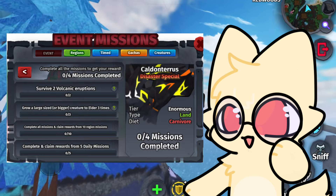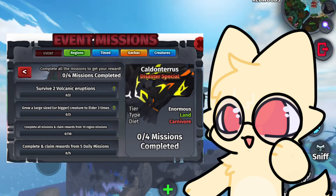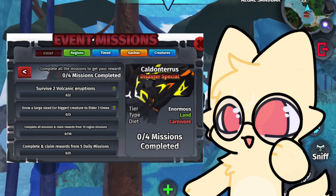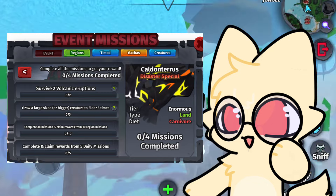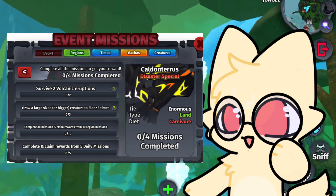The missions to get it are: survive 2 volcanic eruptions, grow a large sized or bigger creature to elder 3 times, complete all missions and claim rewards from 10 region missions, and finally complete and claim rewards from 5 daily missions.